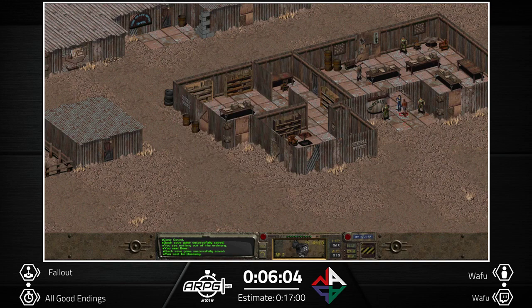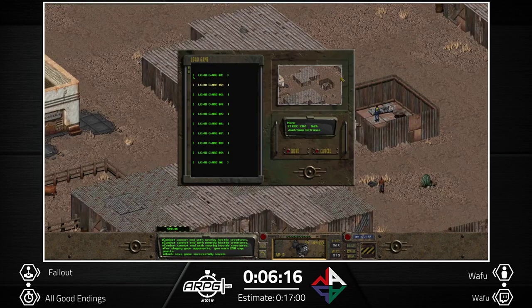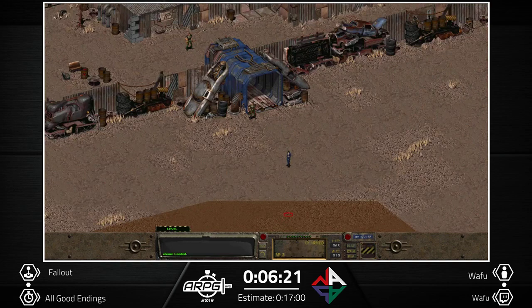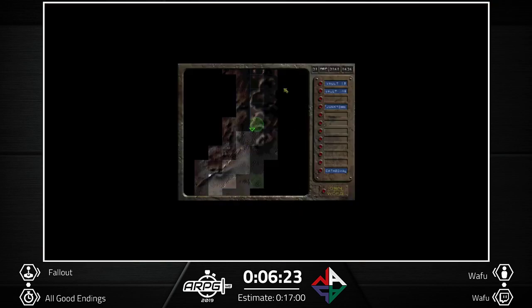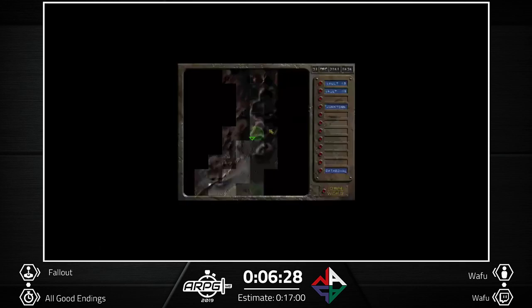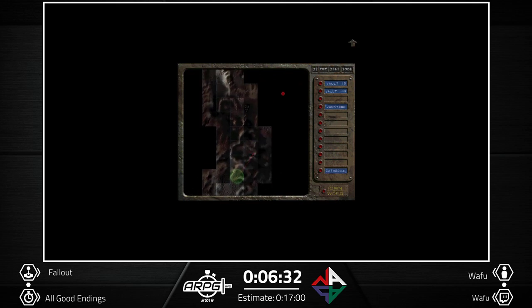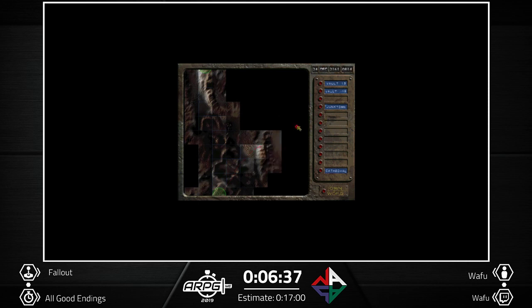This guy is an assassin and basically wants to kill Killian — killing him saved the city, or at least made a good ending for the city. Now I enter the previous save and load our quick save, and it warped us all the way back but with our progress saved.